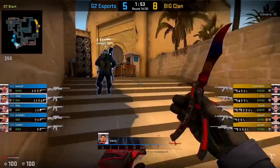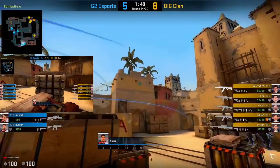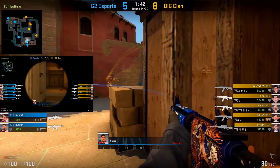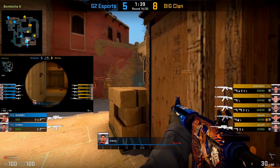Since smokes are longer than molotovs, there's actually the option to chain a molotov with the smoke towards ramp to allow a play to develop. Here we see KennyS go for a palace pick, then smoke ramp after the molotov. This buys a little bit more time before somebody can actually come out of ramp, allowing that palace pick to develop.